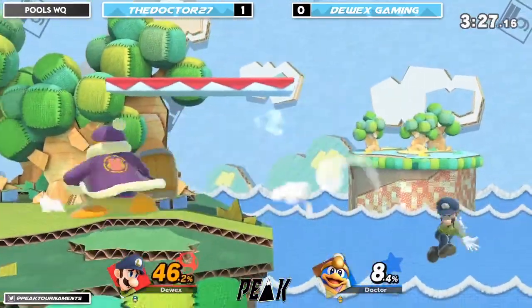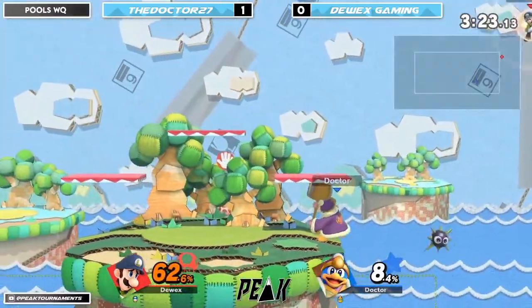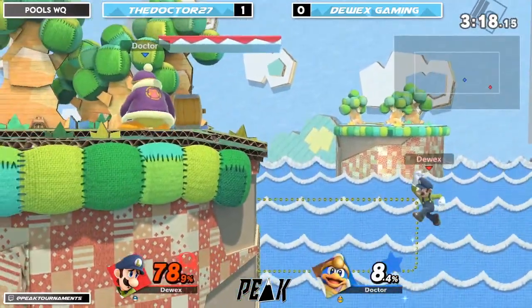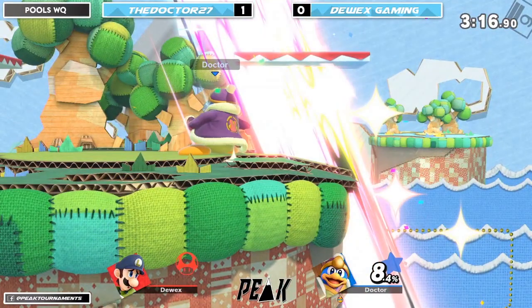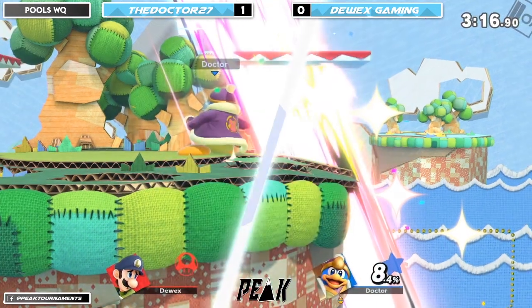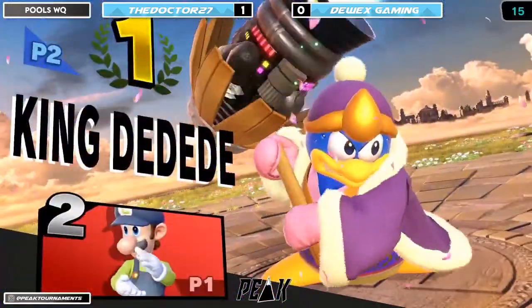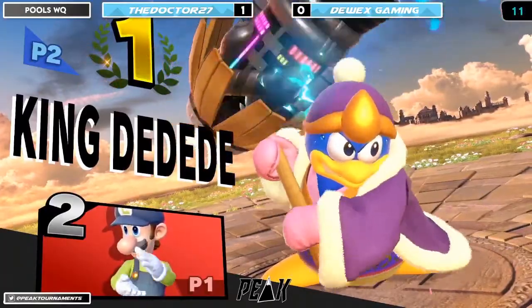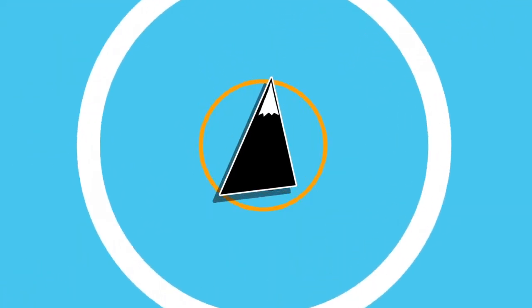Watch out for that forward smash. Nice. That dash attack is so good at catching him on the ledge. He didn't have the jump — that is unfortunate. And I think that's 2-0 for the Doc. Indeed. Good stuff. DGD coming in clutch. The doctor took it 2-0 over Dewey.